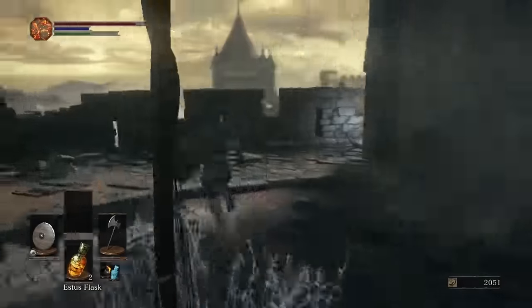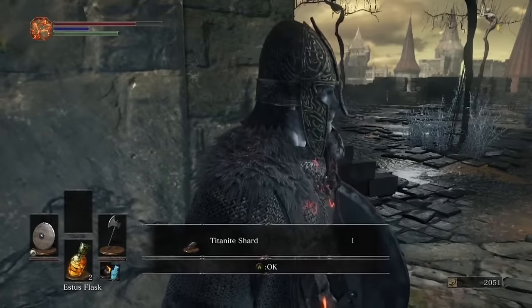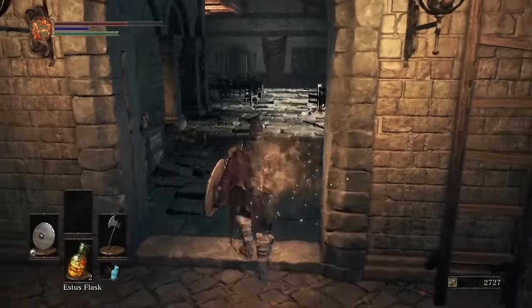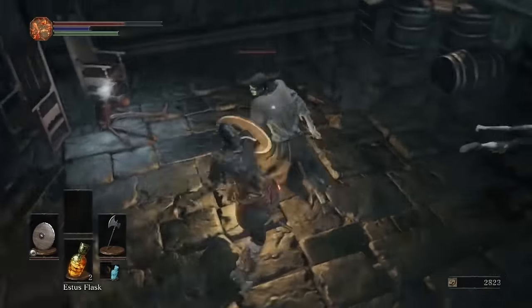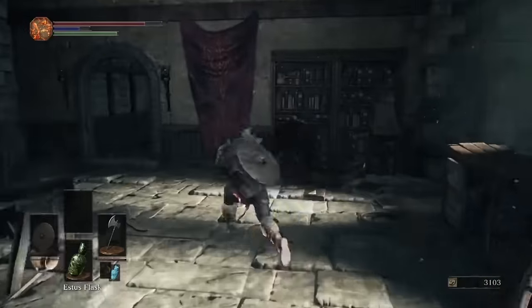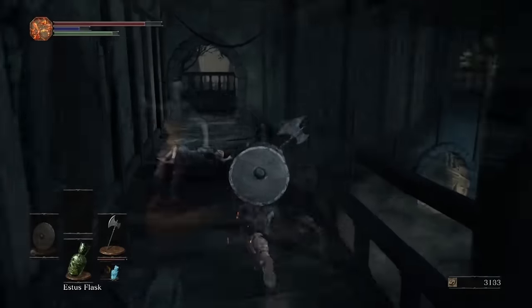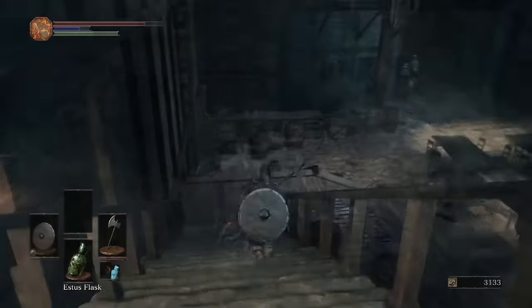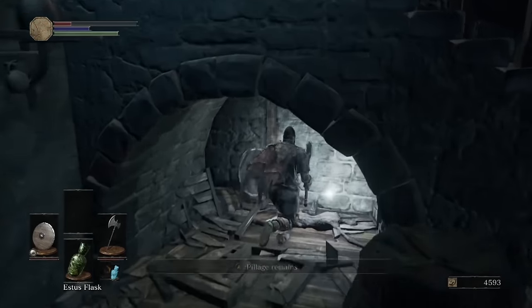You'll find another shard around the corner from the second bonfire called Tower on the Wall, then down the ladder from where the first symbiote is. Head through the doorway and to the left will be a shard guarded by a pair of enemies waiting to ambush you. From there, head back through the hallway guarded by the knight and work your way down to the workshop, where you'll find another shard along with an item we'll talk about later.